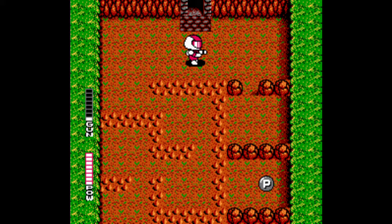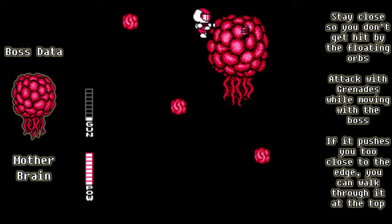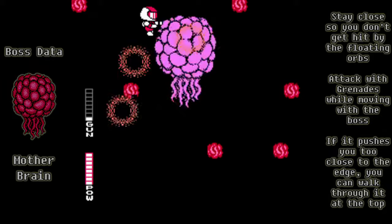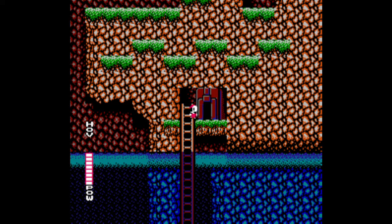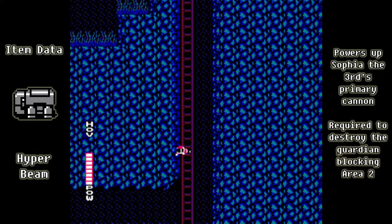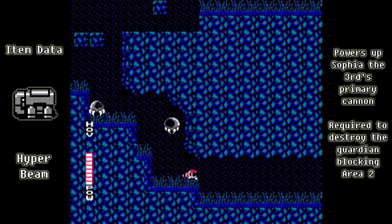When you defeat the giant floating heads, they drop multi-warhead missiles — a nice extra weapon for the Sophia the Third tank. The flash in the next room indicates we're about to fight our first boss, the Mother Brain. Position yourself on the right side of the screen and stay close to the Mother Brain to avoid the floating orbs as you attack with grenades. If it gets too close on the right side, go to the top of the screen and move left across its body without taking damage. Once defeated, you'll get the Hyper Beam module, a power-up for Sophia the Third that increases primary cannon power.